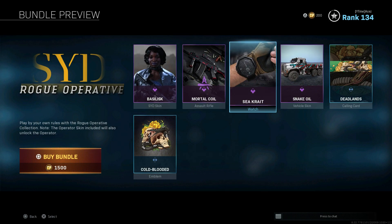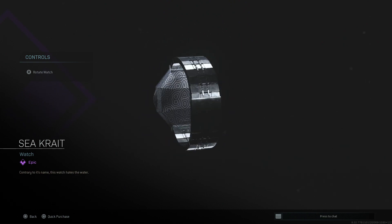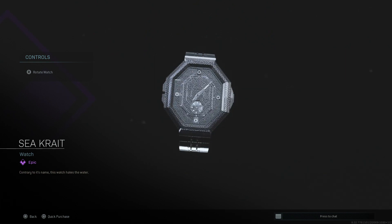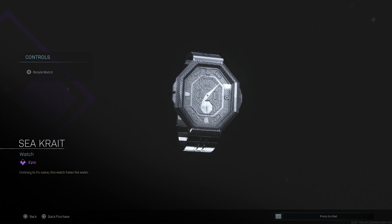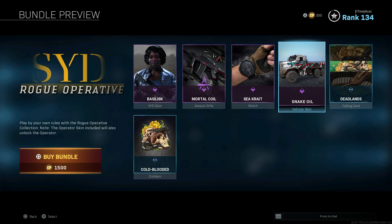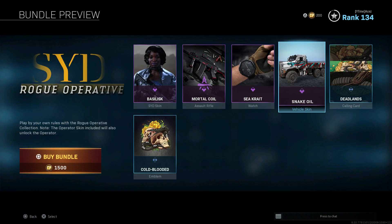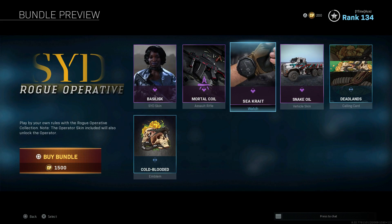We've got a watch here — this looks sick. We've had a couple designs like this but I like the color scheme on this one; it fits really well. I've always been a huge carbon fiber fan and anything that gives me carbon fiber vibes I tend to like. We have the Snake Oil sticker — that's dope. I think the truck gets a lot of good skins; the anime one was cool and all the truck skins are pretty decent. We also have Deadlands and Cold Blood.